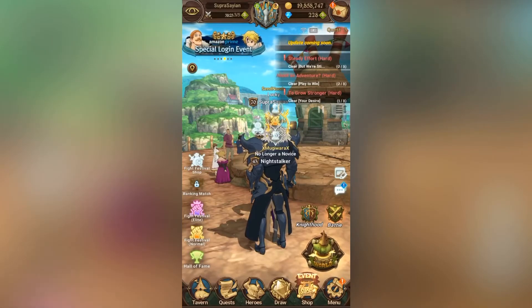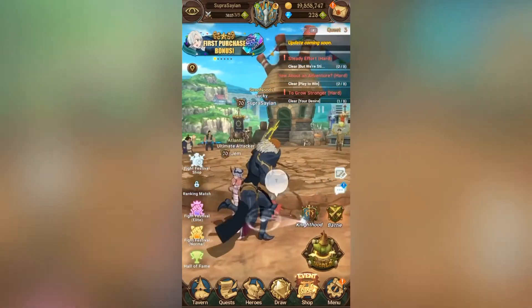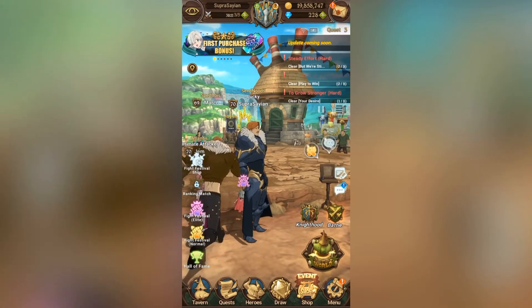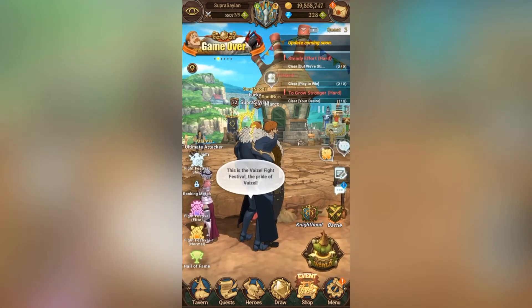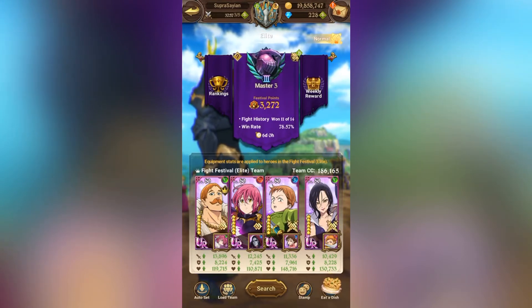Let's hop into some PvP. Let me show you guys my ungeared rank - Champion 2 right now. I normally average Champion 1, sometimes I'll fall down to Champion 2 depending on how the meta is. But in geared, I'm climbing - trying to reach Champion. I am Master 3, and I have 186k CC currently.